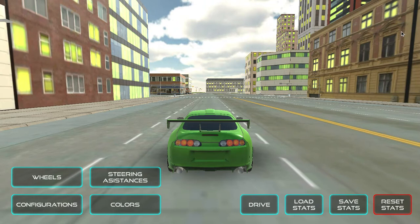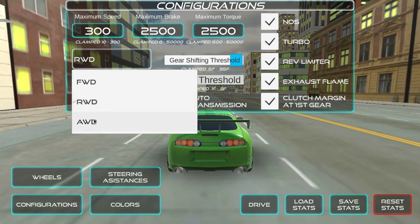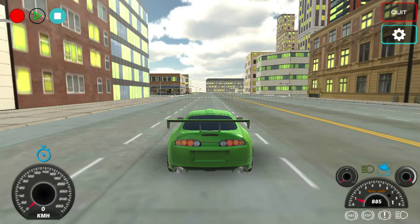Now what we're going to do is we're going to go to settings quick, and I'm going to go to configurations. I'm going to change that to 300, and this to all-wheel drive. If you don't know what all-wheel drive means, that means all your wheels move. Rear-wheel drive means the 2 at the back move. Front-wheel drive means the 2 at the front move.